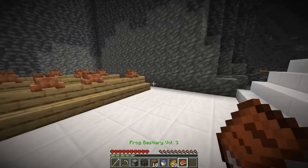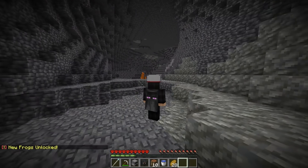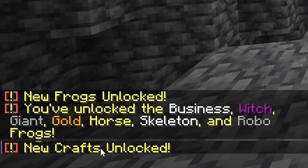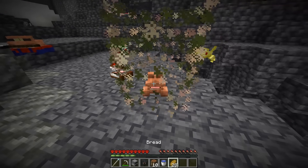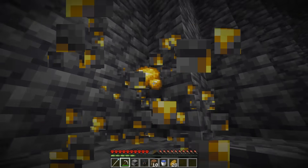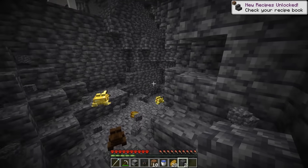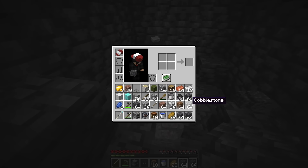We get frog bestiary volume 3 — new frogs unlocked: the business frog, witch frog, giant frog, gold frog, horse frog, skeleton frog, and robo frog. Since we got new frogs, let's start with the gold frog. We go mining and find gold and diamonds. I smelt the gold with the furnace frog and give the ingot to get the gold frog.